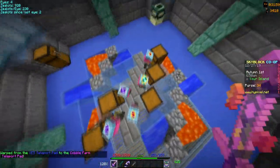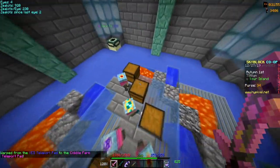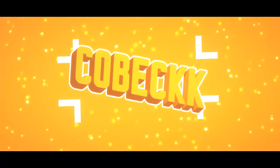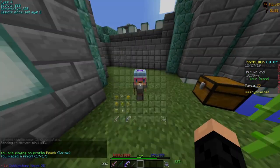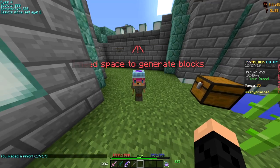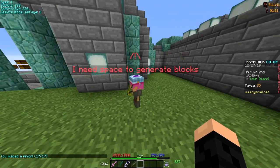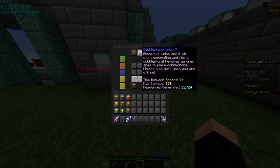I'm gonna show you how to make the cobble minion 200% best. As you can see, this little guy takes a whole nine seconds to do an action, so that's 18 seconds total to place and break.